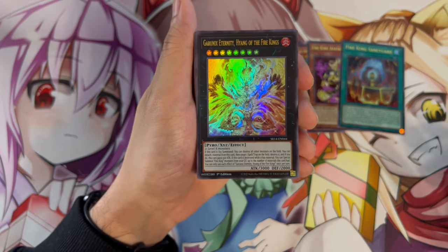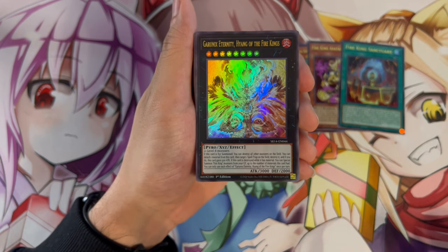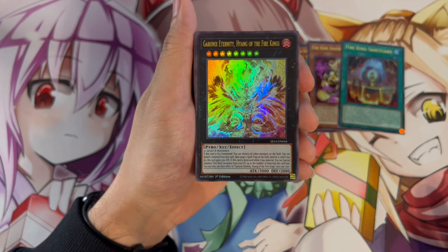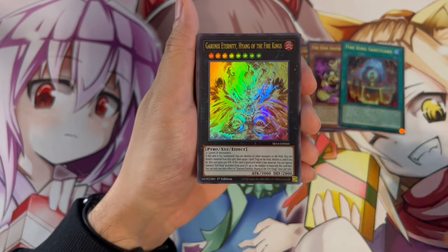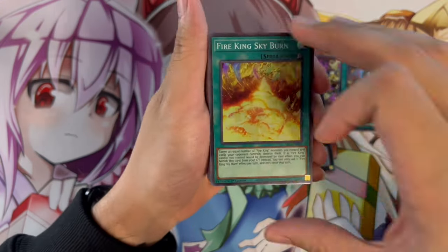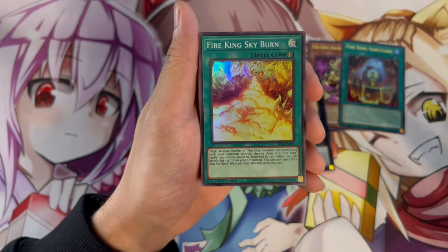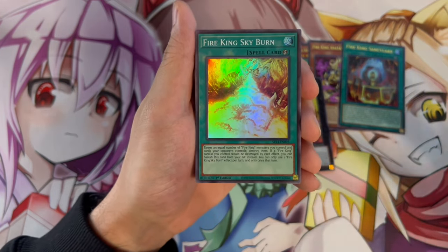That Xyz monster is Garunix Eternity, which requires two Level 8 monsters. If this card is Xyz summoned, you can destroy all other monsters on the field. Paired with Sanctuary, that means a quick effect on your opponent's turn to destroy all monsters they control. You can also detach a material to target and destroy a Spell or Trap, gaining 500 ATK. If this card is destroyed while it has material, you can special summon Fire King monsters from the graveyard up to the number of materials it had. Next up is Fire King Skyburn — these are all the new cards, and I want to detail each one.